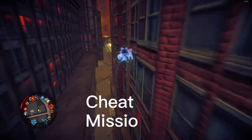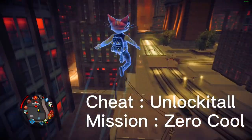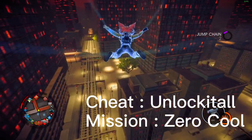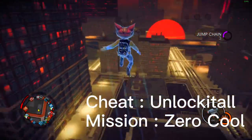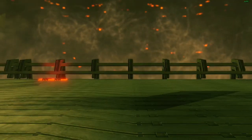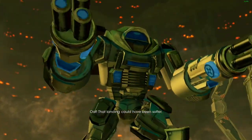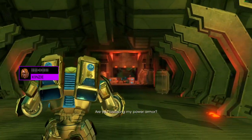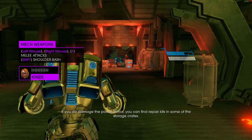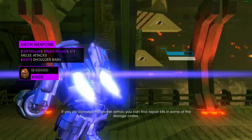The glitch we're doing requires us to be on the mission Zero Cool — it's where you're in a big mech suit trying to save Matt Miller. Pretty memorable mission. I also recommend, but you don't need to have, the unlock-it-all cheat. I did this without it, but it is a lot easier with it, as the mech upgrades basically increase the amount you can hover.